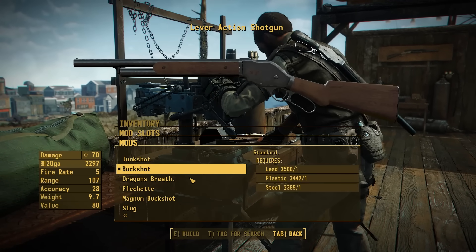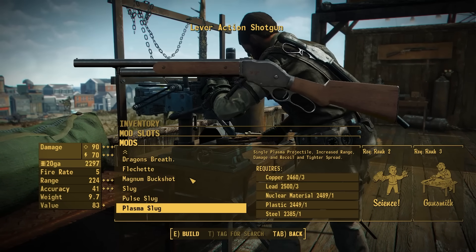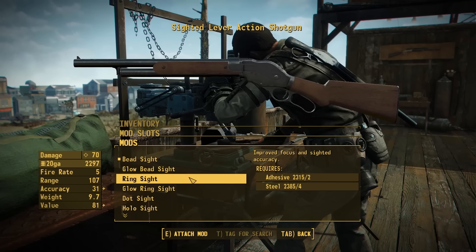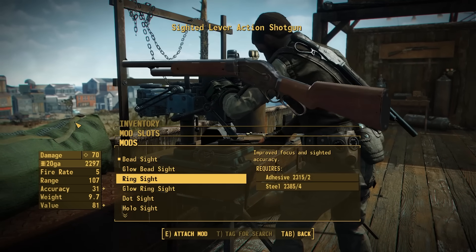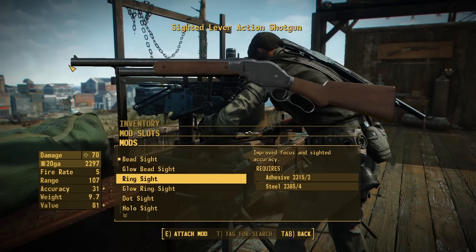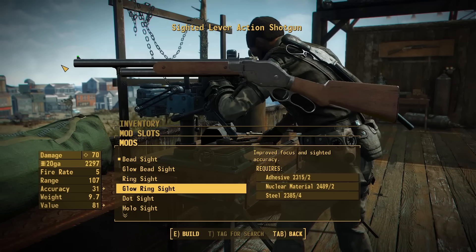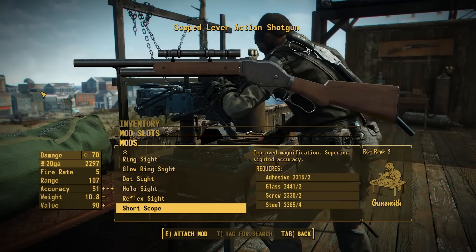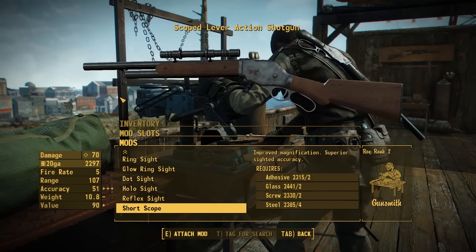You can change out the types of shells you're using. We've got junk shot, buckshot, dragon's breath, flechettes, magnum buckshot, slugs, pulse slugs, and plasma slugs. For sights, we have the standard bead sight and a glow version of that sight, but we also have more advanced iron sights. If you want to aim a little better — say you're using slugs — we've got a nice ring sight that mounts on there with a front attachment, actually based on a design from Call of Duty Modern Warfare 3 — the old one from way back when we were kids. We also have a glow version of that ring sight, a micro dot sight, hollow sight, reflex sight, and of course a short scope as well, which has a more vintage look mounted on the side.